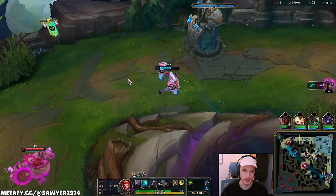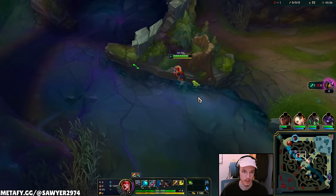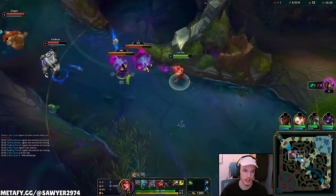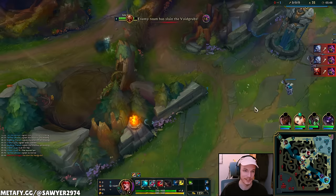Volibear starts the void grubs but I'll be able to take at least one. I'll just walk right in — Volibear is likely to spend most of his abilities and we're probably not going to die. Just trying to spot out one void grub — auto, E, smite — but he smited his and it gave the other one a shield. That is so unlucky. I have to get out because that void grub was going to give me level five.